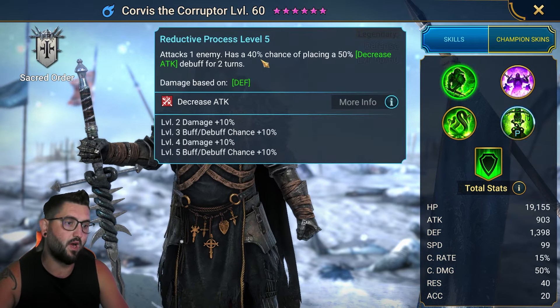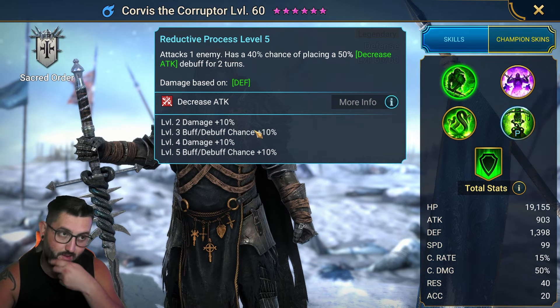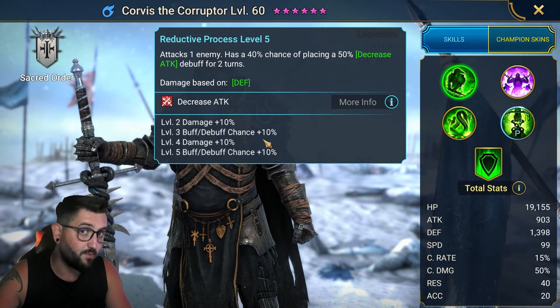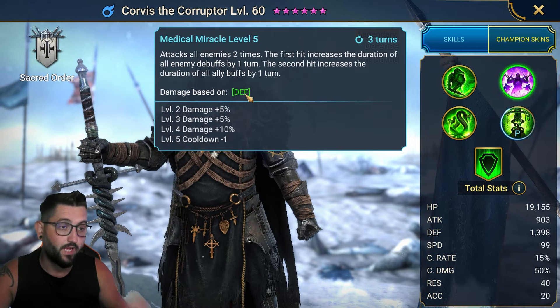On the A1, he has a 60% chance of placing a decrease attack when it's fully scaled up. This one can be really good. If you do land that decrease attack, it does help with your survivability.